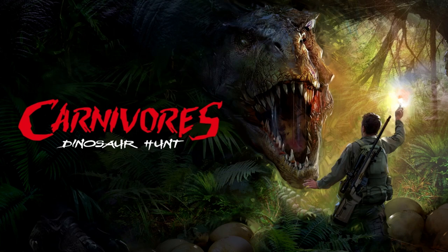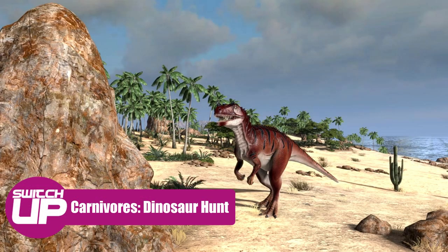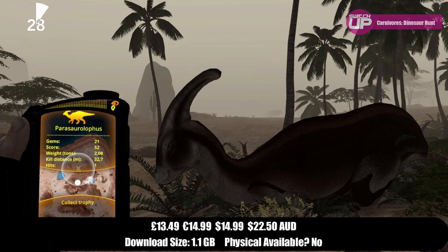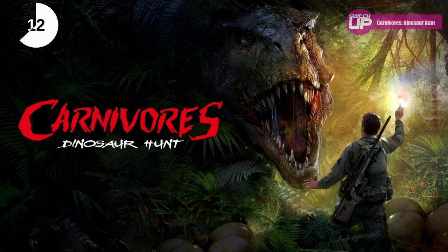Moving on to this week's games, covering May 29th to June 4th. First up is Carnivore's Dinosaur Hunt, a first-person hunting simulator where you hunt a variety of dinosaurs. It's a remaster of Carnivore's Dinosaur Hunter, previously on PS3 and PSP. You track and stalk dinosaurs across beaches, dense jungles, rocky plains and deserts. There are herbivores and carnivores to hunt, camouflage and cover scent equipment, diverse weapons, an interactive dinosaur trophy room, and leaderboards. It's selling for £13.49 and comes out June 1st.